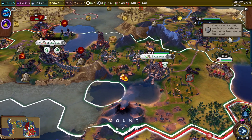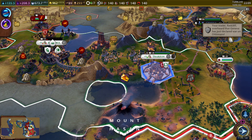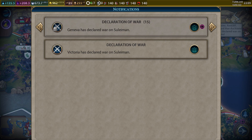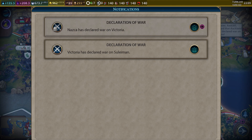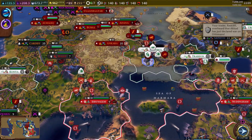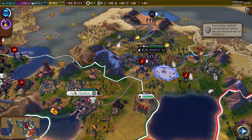We've gone to war with them — that might have made some people happy too. That gave us two plus air score. All of the city states declared war as well. He had a couple city states, so we're now at war with those too. I don't think any of them are around us though, so I think we're okay. And it looks like Geneva — we're not at war with Geneva, and they don't have any units anyway.